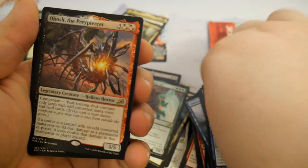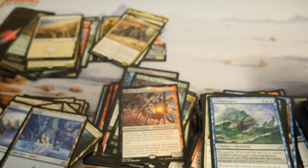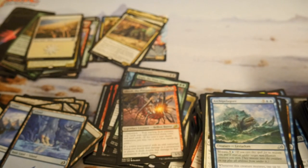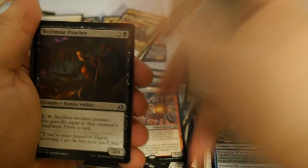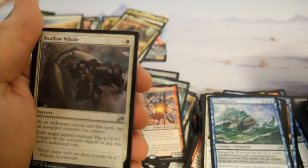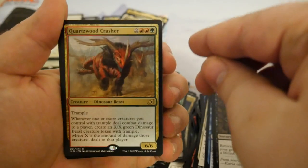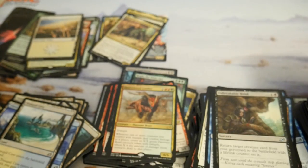Oh, Bosh! Espin will probably want that because he was building a Gruul stompy deck, and with that in Pioneer. And then the trample tribal — let's see that. All right, we have one more pack.